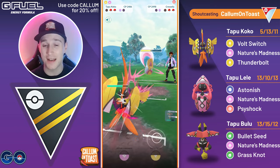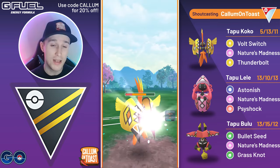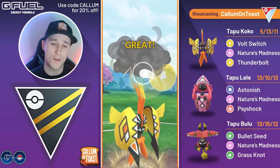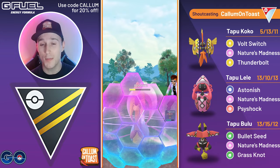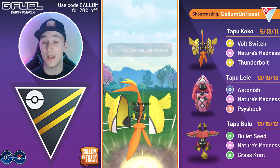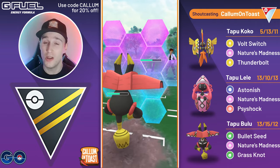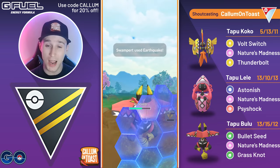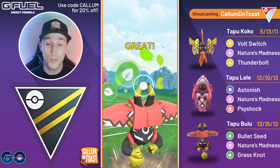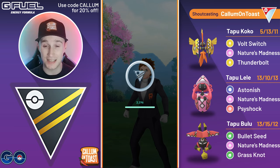Now we go for Nature's Madness, and I'll be honest — this was one of the first battles I did. I didn't realize Nature's Madness only costs 50 energy. I had it in my mind that it was 60 energy, so I thought Thunderbolt being 55 would be cheaper, which is why we go for the Thunderbolt there. It doesn't really make sense to go for Thunderbolt, but we still make it to another Nature's Madness, taking out Cresselia. We swap back into our Tapu Bulu, go for the Grass Knot — double super effective against the Swampert — and the opponent just concedes the match.